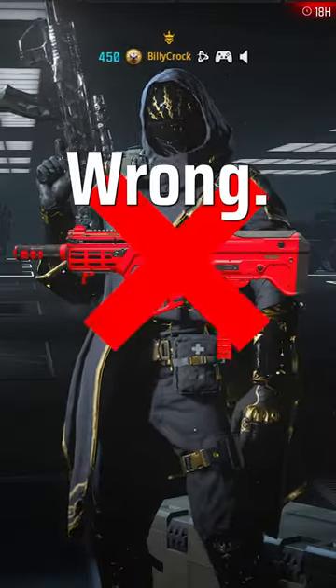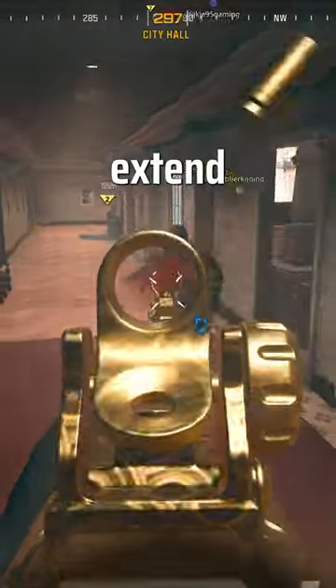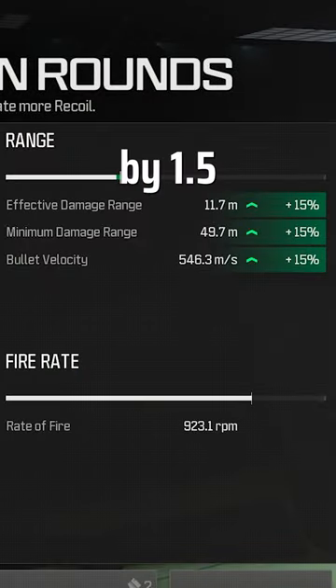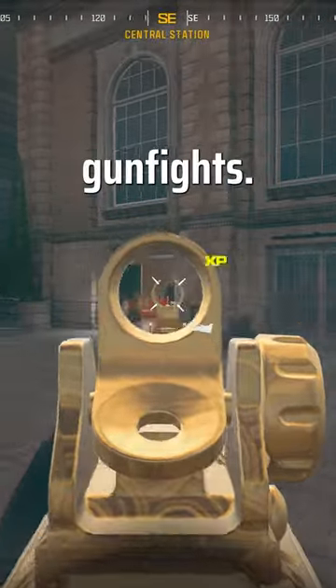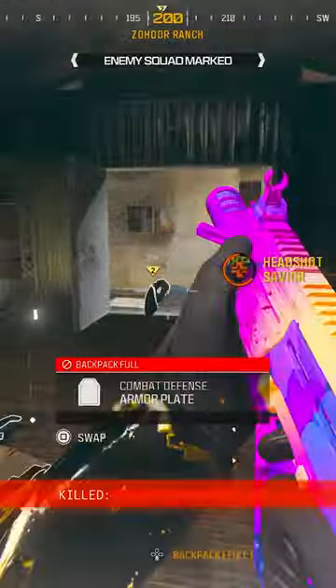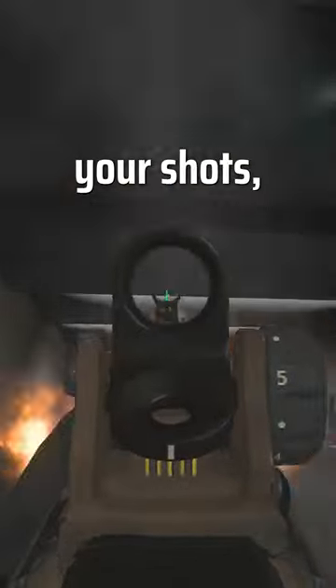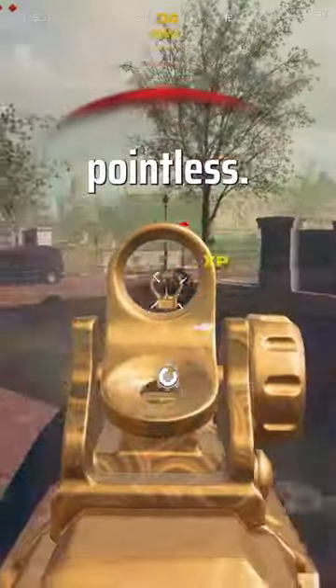Everyone is building the Ram 9 wrong. You need to stop taking the 9mm high grain rounds — whilst this does extend your damage range, it only does it by 1.5 meters, which really isn't going to affect that many gunfights. But do you know what will affect a lot of gunfights? Sprint to fire speed. And yes, whilst you can build the Ram 9 with both, you're going to start to struggle to hit your shots, especially the further away they are, making that additional damage range pointless.